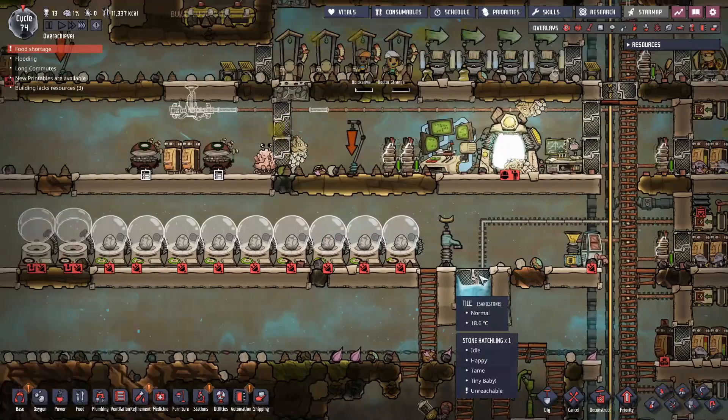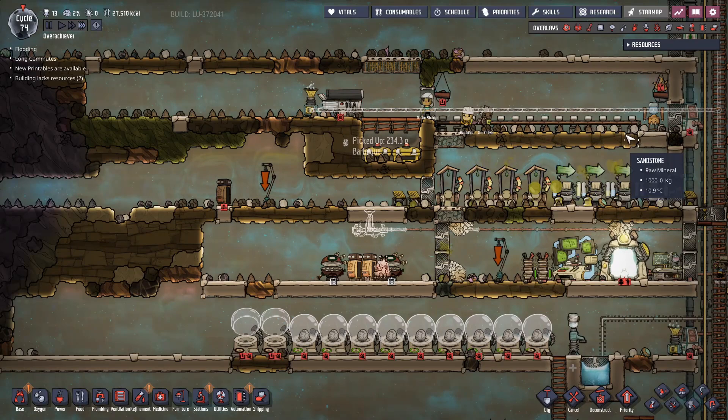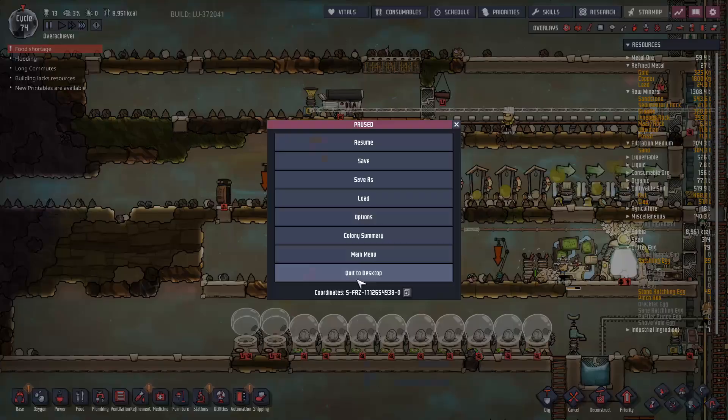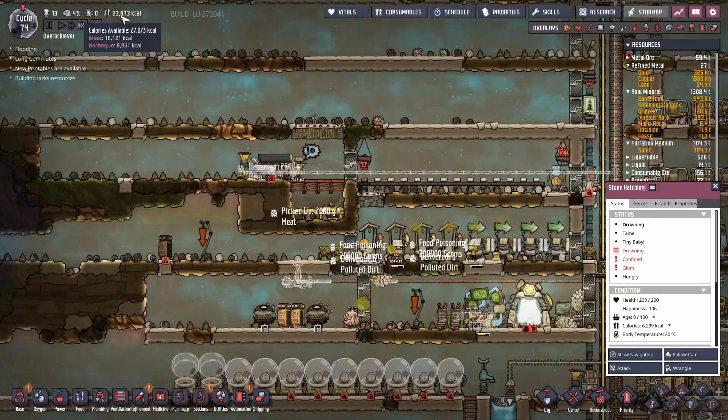Over here we're going to get some heat going. I've set this up for clay and coal — I'm going to start getting some ceramics going. We have 51 tonnes of clay, so we can make about 51 tonnes of ceramic. That should generate a lot of heat as well. Food is only going to be a shortage until they start dropping — yeah, there we go. Plenty of fresh meat. That should be the last of those food shortage notices.